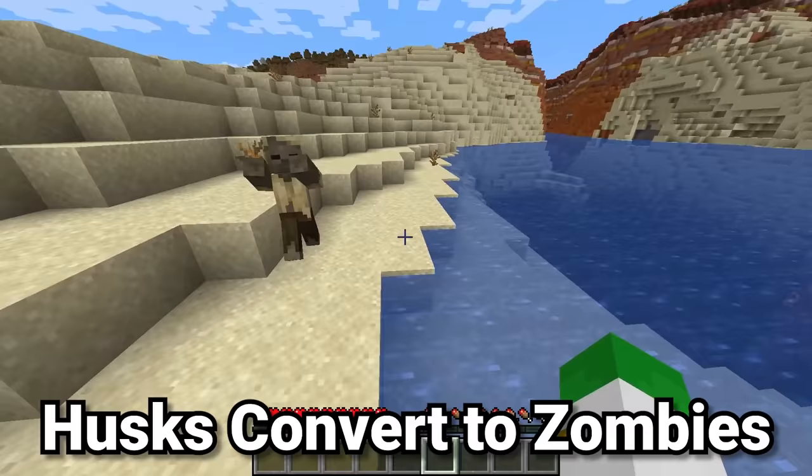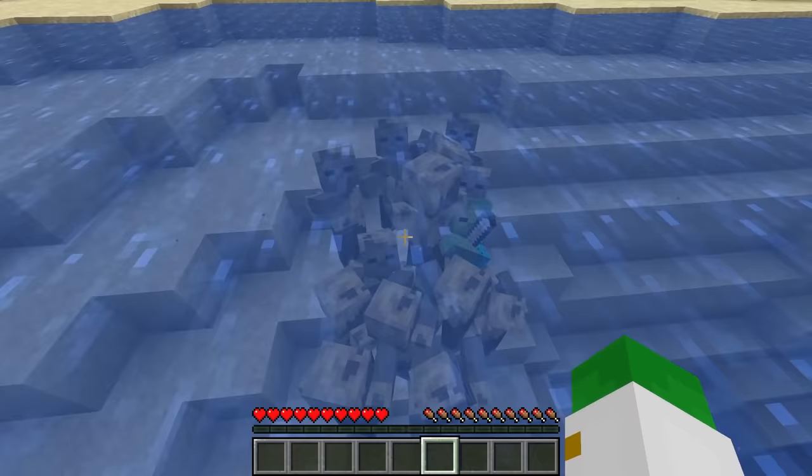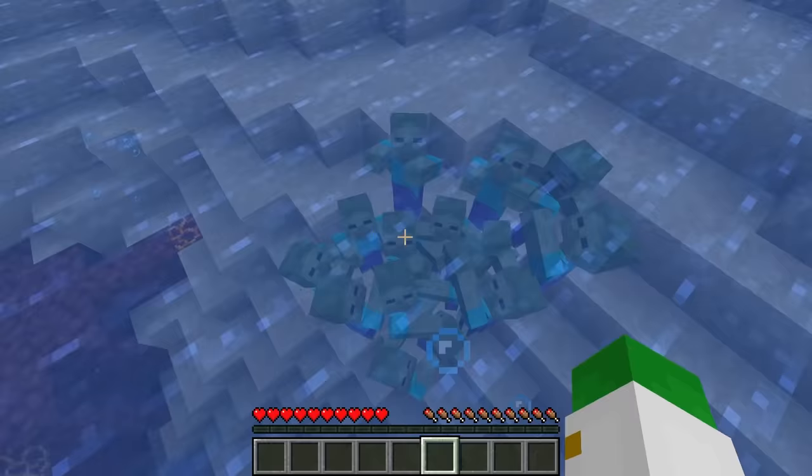Husks are of course the desert zombie, but something you may not know about them is that if they go into water, they will slowly convert into zombies. If a husk is in water for too long, they will basically re-moisturize from a dried out zombie into a normal zombie. There's even a special sound for it. And of course when these zombies are in the water for too long as well, they will convert into drowned.